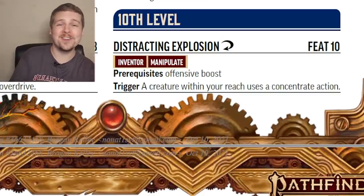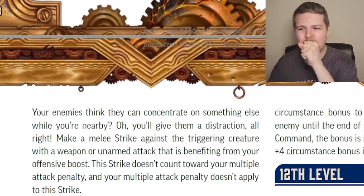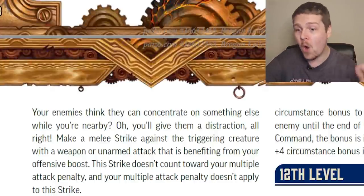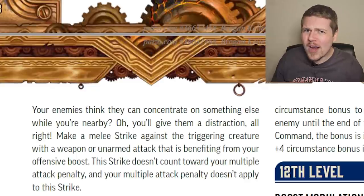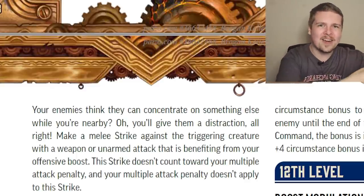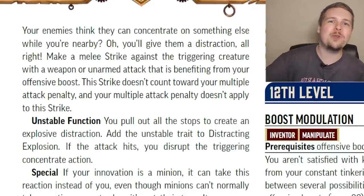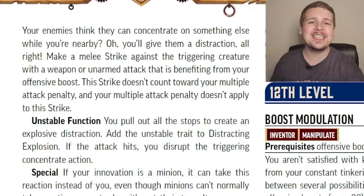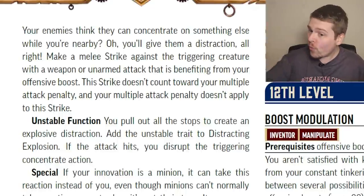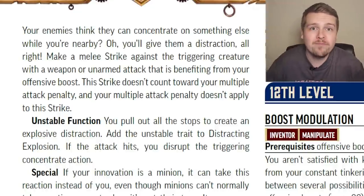Level 10's Distracting Explosion — the writing is great: your enemies think they can concentrate on something else while you're nearby? You'll give them a distraction. As a reaction, if a creature within your reach uses a concentrate action, this is the Inventor's attack of opportunity. If you have a construct companion, your companion gets this instead and uses your reaction to do it. What's really cool is you can give this attack the unstable trait, and if you do and the attack hits — not a crit, just a hit — it automatically disrupts the triggering action. If someone is casting a spell and you attack them with the unstable Distracting Explosion, their spell is gone. That's insanely powerful.